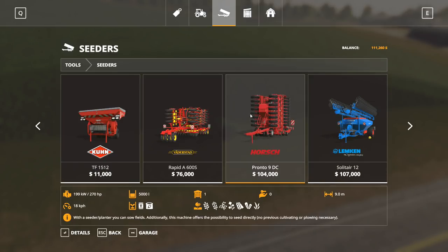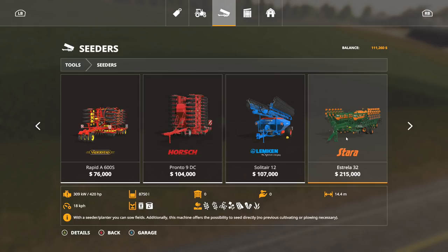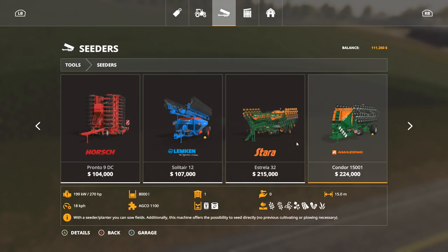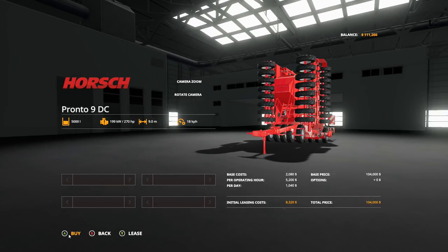Right back - thanks Ian. No problem, welcome back. So we have these two options - which one do you think we should go for? 12-meter no direct seeding, or 9-meter direct seeding? The next one up would be this one at $215,000. I do have a tractor big enough. Spud's got his one ready to go down to the sell point. I think Spud's got this one, so I'll have a small cultivator. But with this I wouldn't have to cultivate all the time and this is faster than the cultivator. Let's go ahead and go for this - let's go ahead and buy. Wish to purchase - yes.